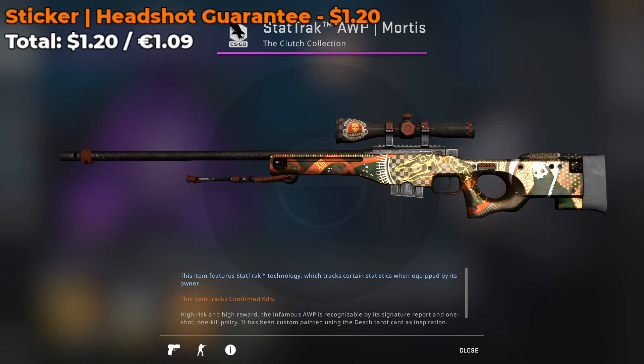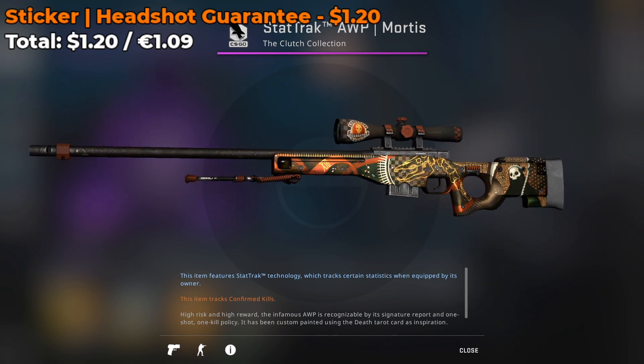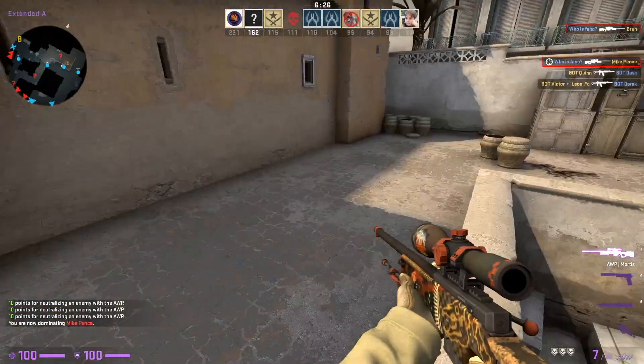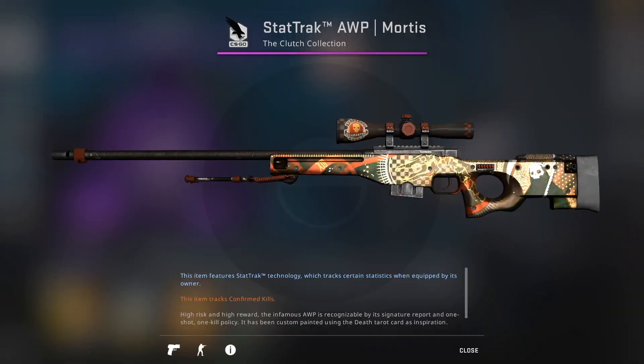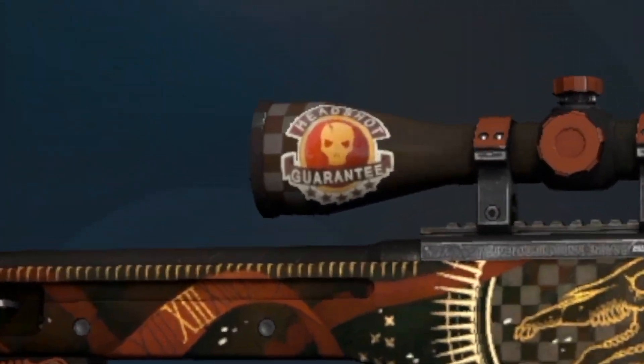Here's another really cool combo: you can add a Headshot Guarantee sticker, currently going for around $1.20 on the market, and you're going to be placing it on the scope of the skin. When you get some really nasty headshots with the AWP, you'll be inspecting this skin and going like, yeah, look at me and my Headshot Guarantee sticker.